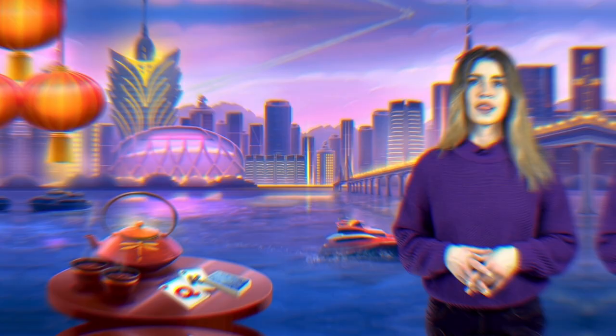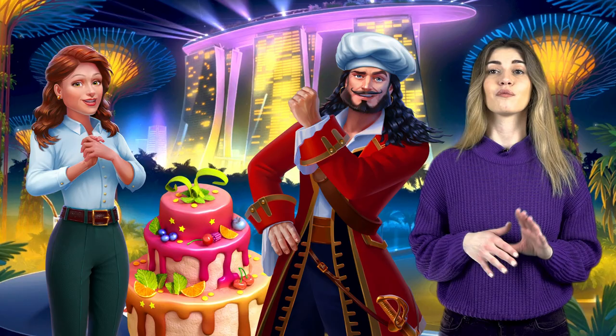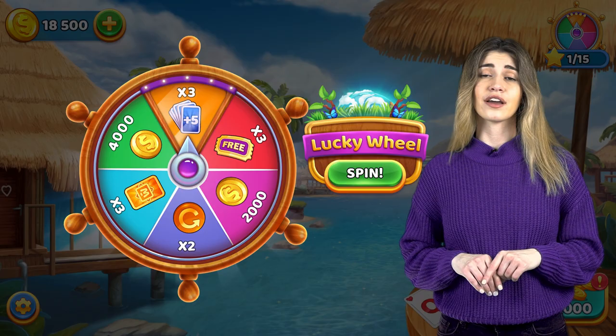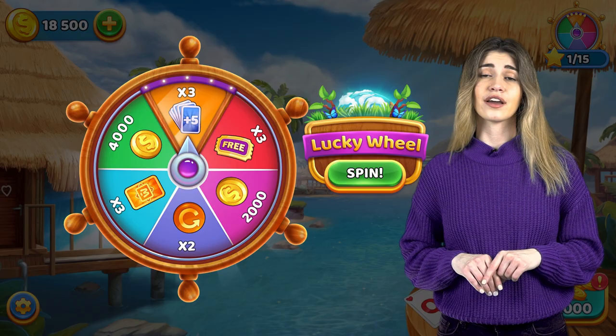We've left the best until last. There's a bunch of fascinating extra events waiting for you in the game. To start off, we'll help handsome Jack to organize Molly's birthday. And of course, we all take part in an environmental campaign dedicated to Earth Day. We all learn how to take care of planet Earth and the key things to do when planting trees. Pirate Jack thinks the main thing is that they go in the ground roots first — what do you think?